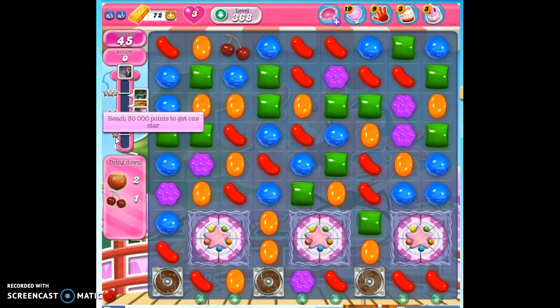In 45 moves, we have to obtain 30,000 points to get one star. Not a problem, we'll get that, because we also have to bring down three ingredients. They can come anywhere into one of these columns, and we have to deposit them by any one of these green arrows.